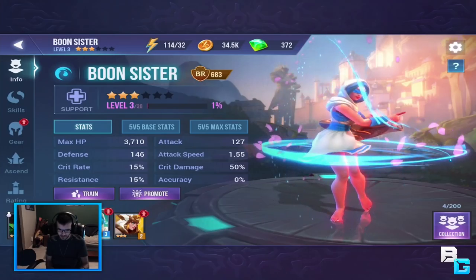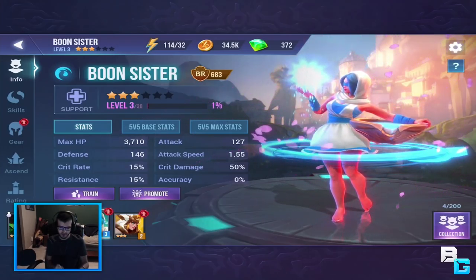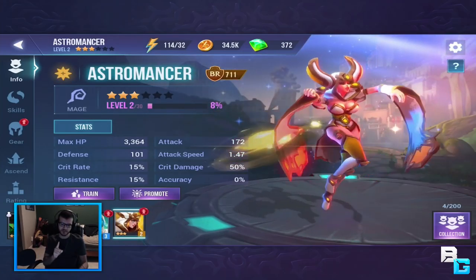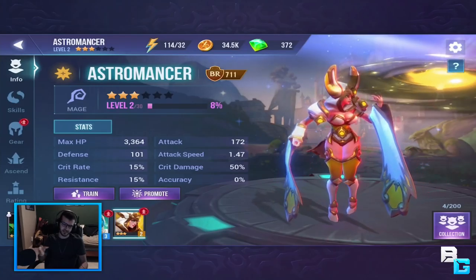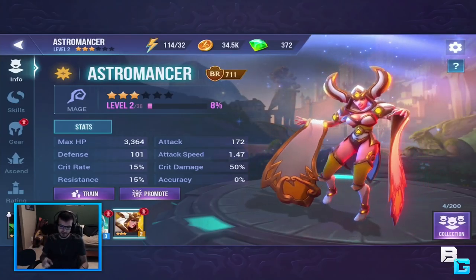I got Boon Sister - I believe I got her from a mission. And then this is the one I got from the last mission in the first board. There are different boards which are kind of like different story sets, so after you finish the entire first set you get her.